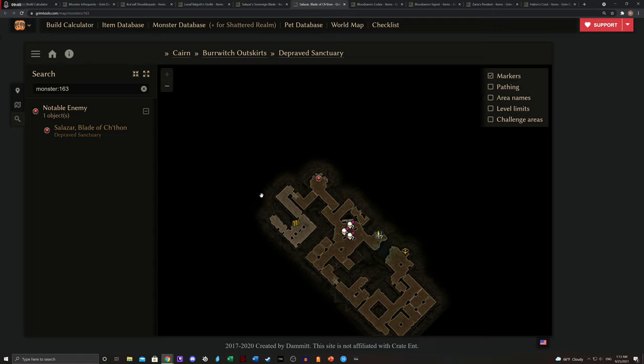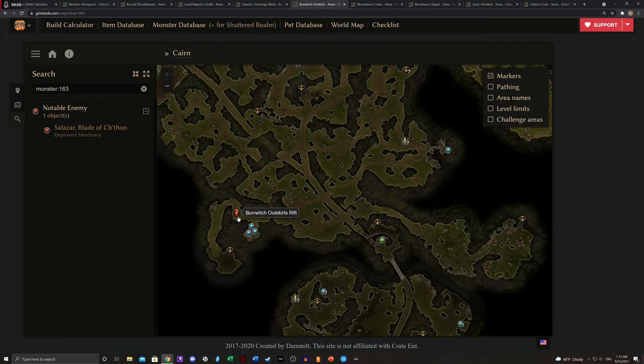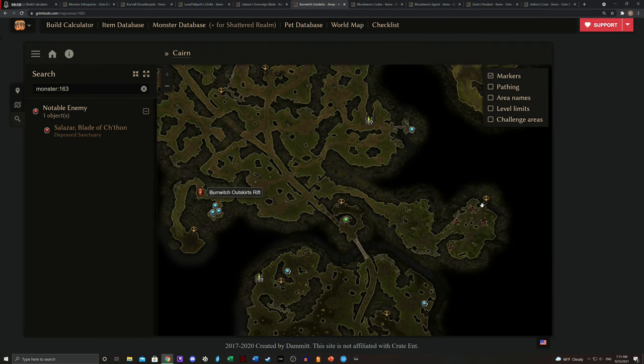This is specifically dropped by Salazar, and this is one of two reasons why we're going to the Depraved Sanctuary. If you haven't been there: when you get to Burwitch, there is a house immediately north, slightly to the right of the portal, that has a lectern with a book. You pick up the book, confront Direni at Devil's Crossing, and deliberately spare him. He gives you a key and you can get to the iron door. You rift to Burwitch, go straight over, and this door here is the Depraved Sanctuary.